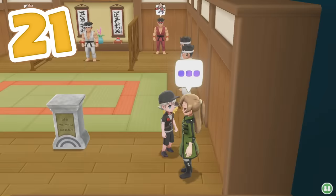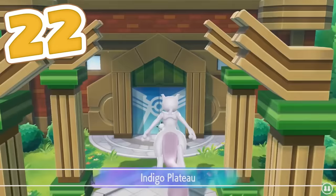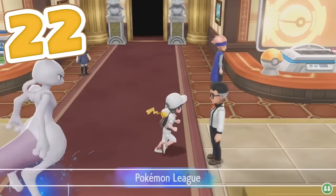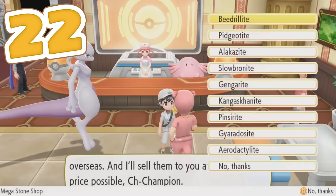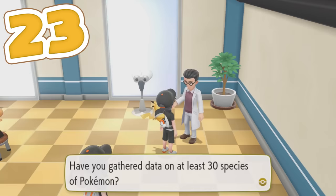Other smaller tasks you can perform include finding every TM and beating every Coach Trainer — you need to beat every Coach Trainer to find every TM, so you may as well knock out two birds with one stone. While you're at it, you can get every single Mega Stone. You get the Mega Stones for the starter Pokémon from Professor Oak in the main story, but for the rest you need to get them from an NPC in the Pokémon League for 30,000 Pokédollars each after beating the Elite Four once, as well as obtaining Mewtwo's two Mega Stones from Cerulean Cave after catching it. Make sure to also get the IV Judge function from Route 11 for catching 30 different species of Pokémon.